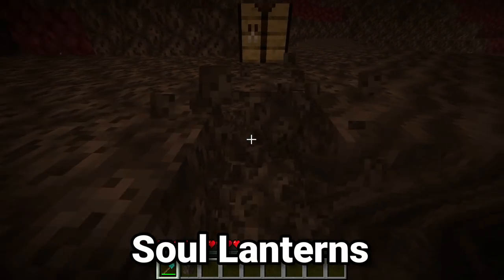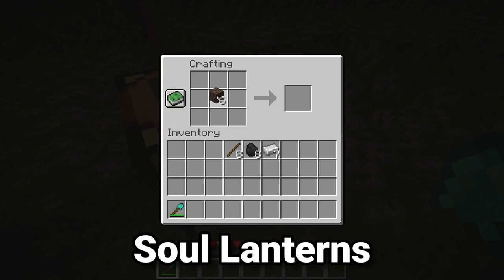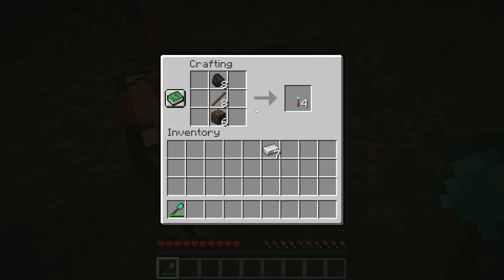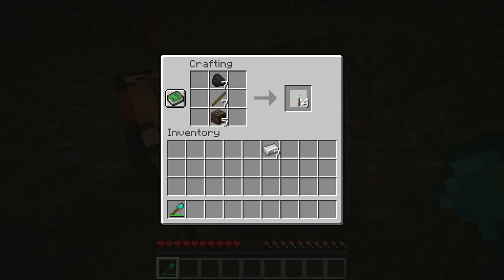Soul soil and soul sand in Minecraft 1.16 and higher have an amazing ability — you can actually use them to craft a soul torch. This is made with the standard torch recipe, with a piece of soul sand or soul soil beneath it, giving you soul torches in the exact same amount you would get of normal torches.